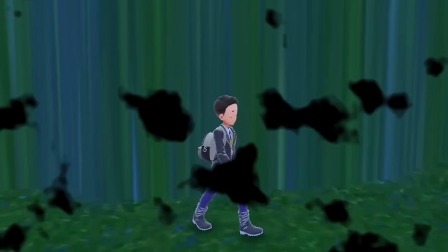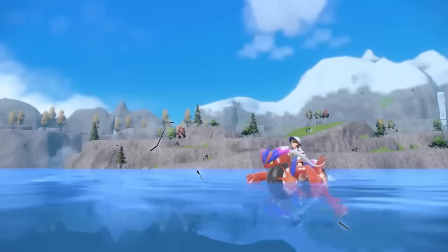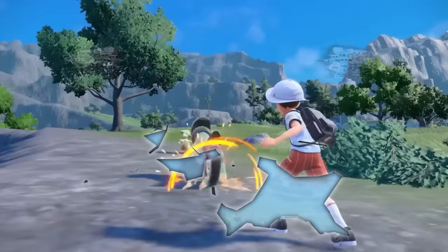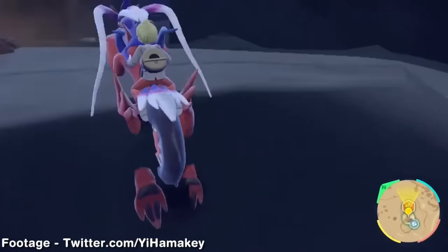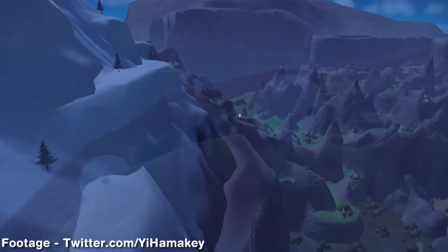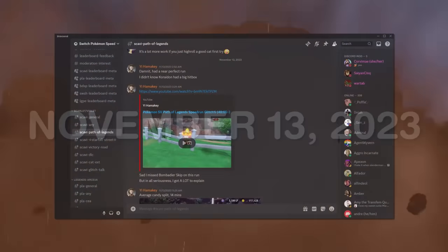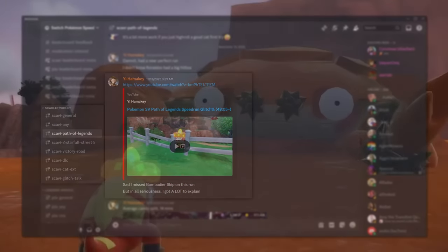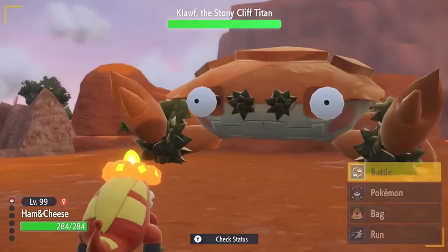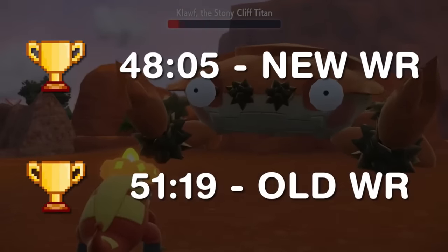Turns out there's a whole world of Pokemon Scarlet and Violet glitches that I never knew existed, because the Glitch Hunter just broke open Scarlet and Violet speedruns with 4 brand new glitches — glitches so ridiculous that it might be possible to break the next hour barrier. To explain exactly what was found, we need to go back to November 13th, 2023, the day a speedrun of the Path of Legends category was posted out of nowhere in the Scarlet and Violet speedrunning Discord. It wasn't just any speedrun — it was a glitch speedrun that beat the world record by more than 3 minutes.